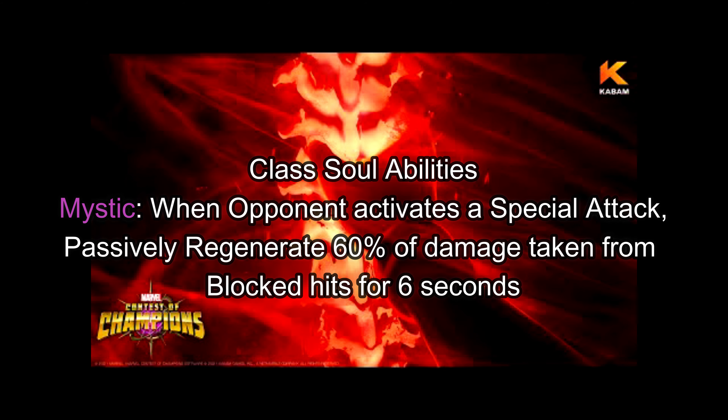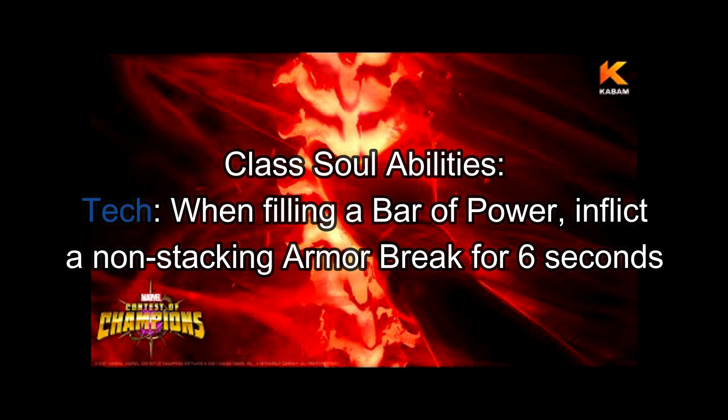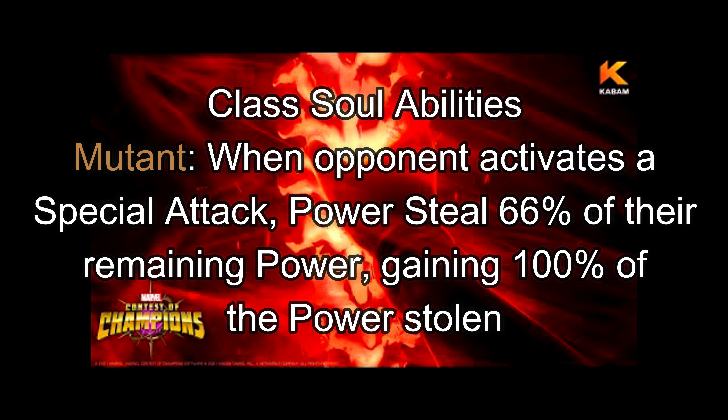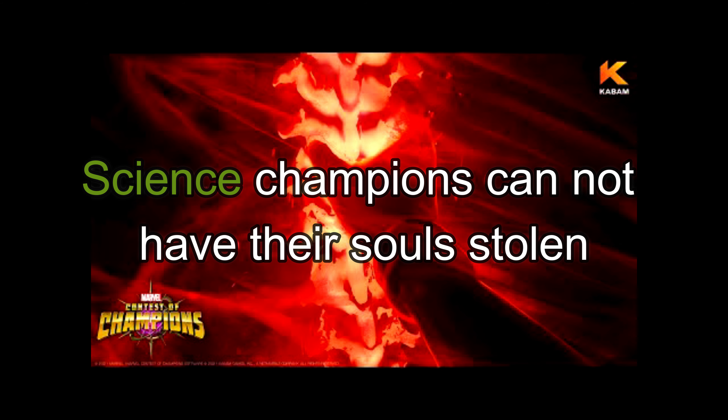Using the Mystic class ability, when an opponent activates a special attack, Purgatory will passively regenerate 60% of the damage taken from blocked hits for 6 seconds. Using the Cosmic ability, when filling a bar of power, nullify 1 buff off the opponent — if a buff is nullified, gain a 2-second unblockable. For Tech souls, when filling a bar of power, inflict a non-stacking armor break for 6 seconds. Using the Mutant soul ability, when an opponent activates a special attack, power steal 66% of their remaining power, granting 100% of the power stolen to Purgatory. For Skill abilities, when a damage over time debuff on the opponent expires, is purified, or fails to apply, inflict a slow passive for 9 seconds.